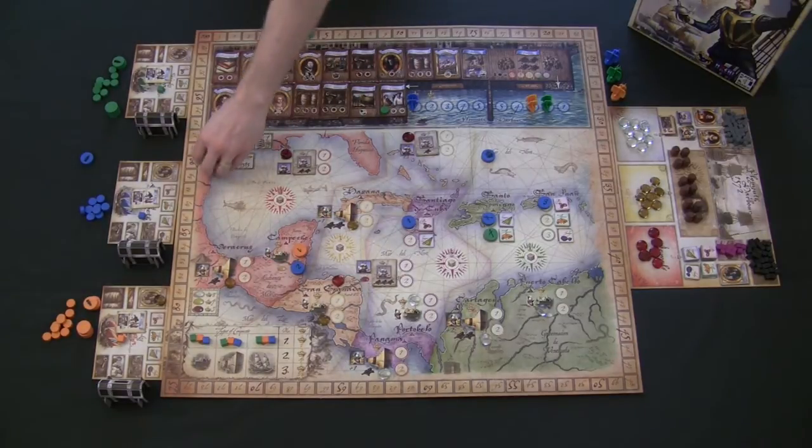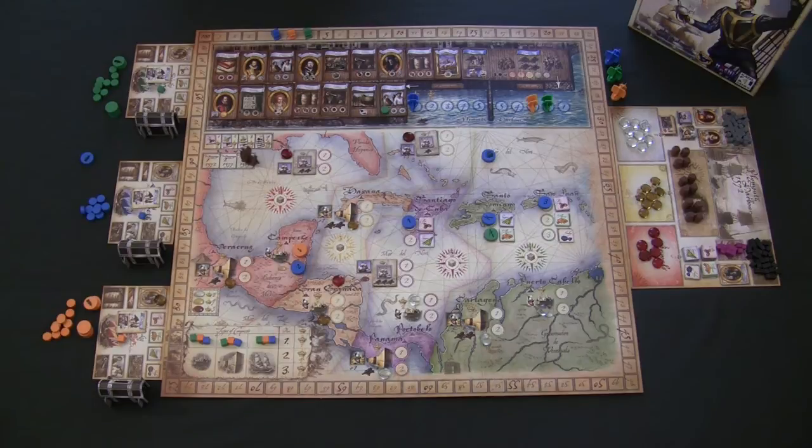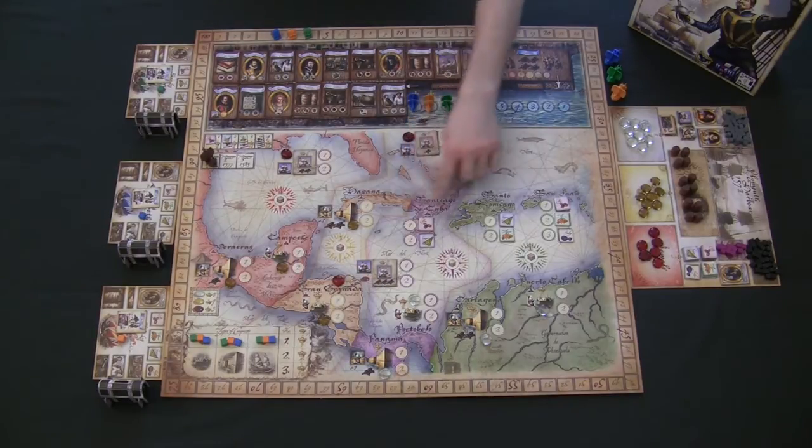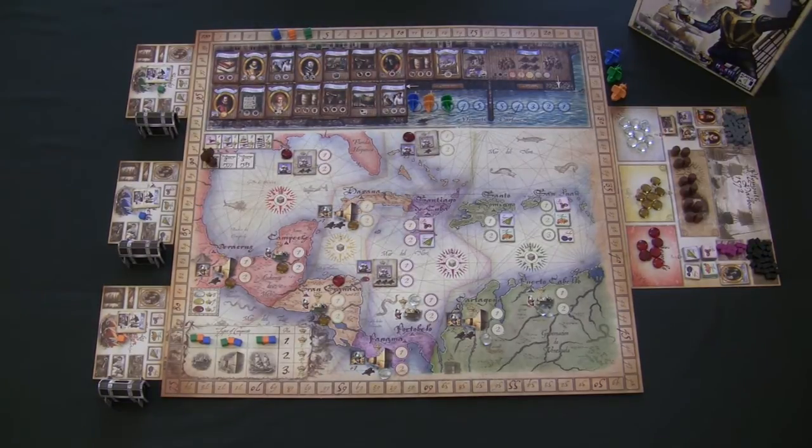Players continue this for three total rounds, and at the end of the third round all scores are added up — whoever has the highest score wins. Francis Drake does require a little setup before the game and between every round. To speed things up, assign each player at least one task: one person sets up Plymouth Harbor, one sets up the gems, and another shuffles up the ships and their locations, including adding all the trade route locations onto the board.